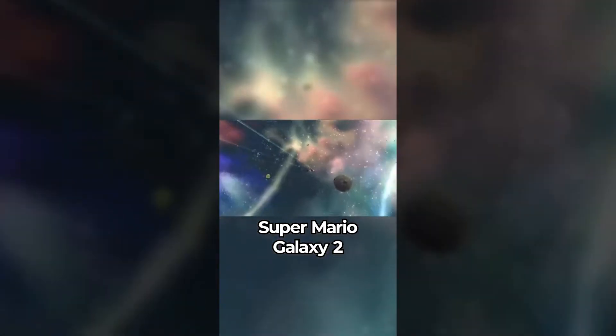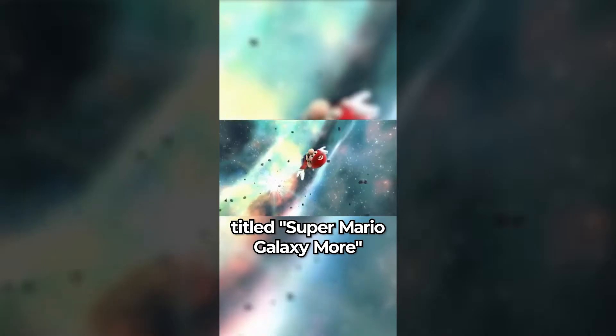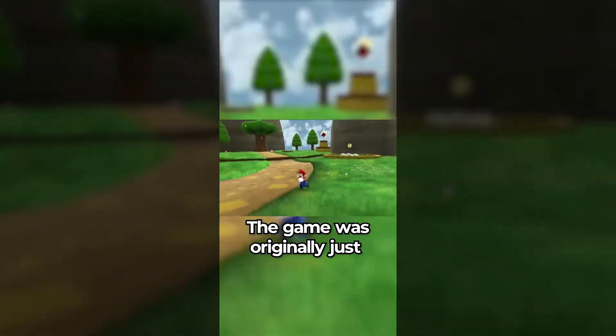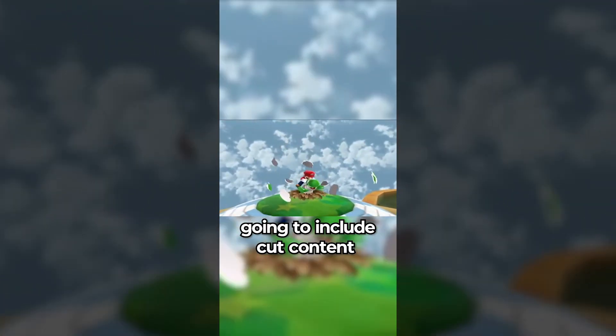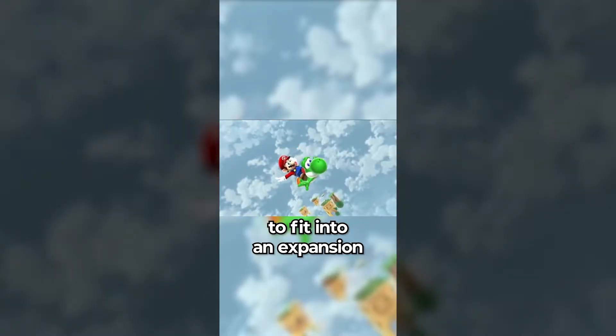Did you know that Super Mario Galaxy 2 was originally planned to be an expansion of the first game, titled Super Mario Galaxy More and then Super Mario Galaxy 1.5 later on in development? The game was originally just going to include cut content from the original game like Yoshi, but the developers had too many ideas to fit into an expansion and decided to make a full-blown sequel.